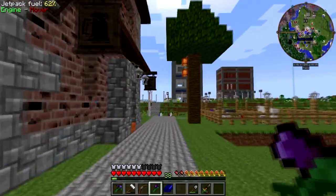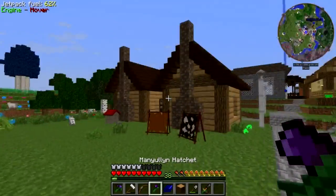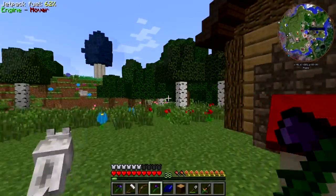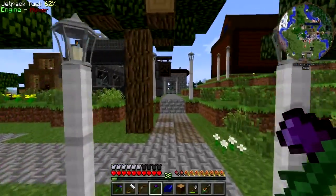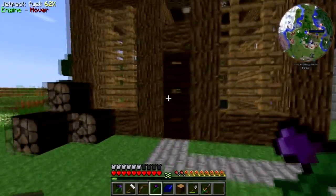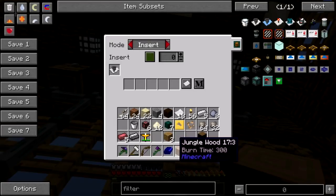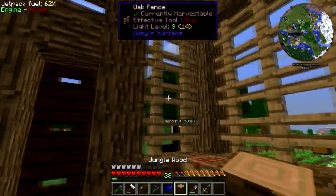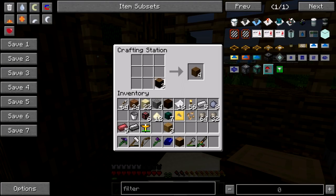I still gotta find some dark oaks. No no no, come back — I was trying not to get sucked into the egg chest. Ex nihilo — or ex aliquo, or ex asterisk, whatever it is these days — should be able to give me a dark oak sampling eventually. Let me make one more of these filter things.